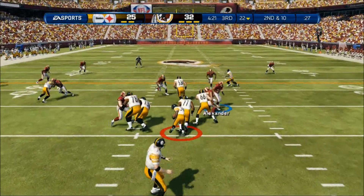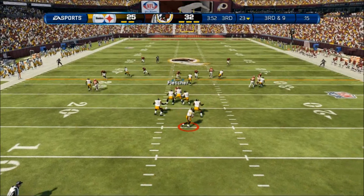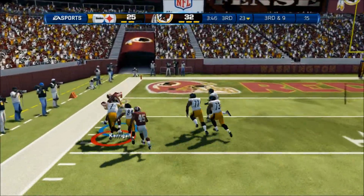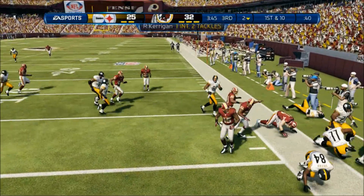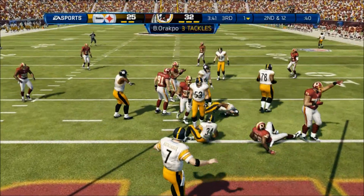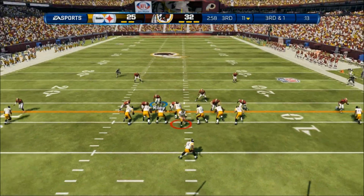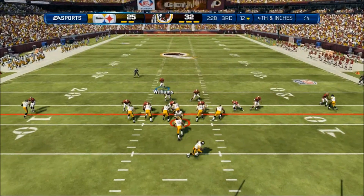We drop an interception — that would have been nice to go up by two possessions, but unable to do so. He tries to hit the corner route but Ryan Kerrigan gets the interception. It looks like we're taking this one back, but then he fumbles it — breaks a tackle and fumbles it. My opponent recovered at the two-yard line. We thought we had him stuffed for a safety, but I don't know what it is. Madden definitely doesn't want me to win this game. We get an interception, then fumble it at the two when my player tries to break a tackle. That was unbelievable.